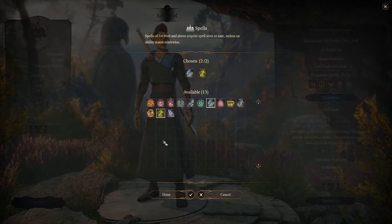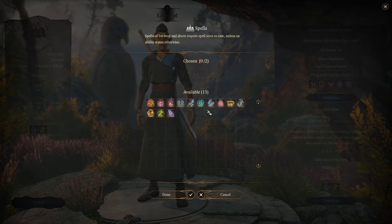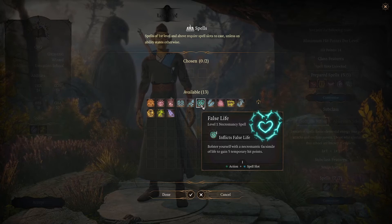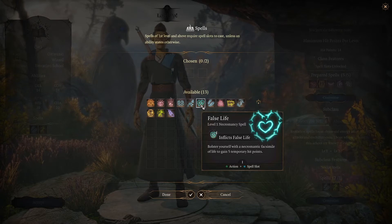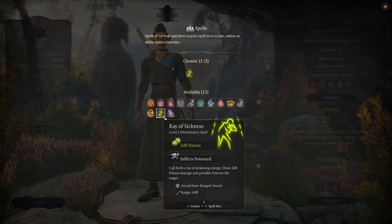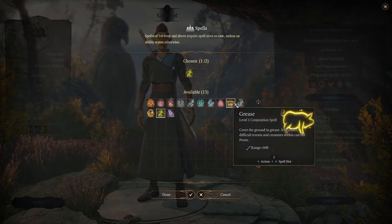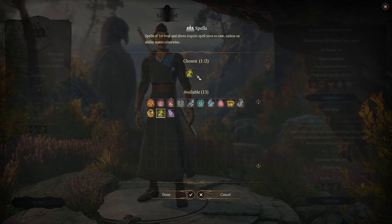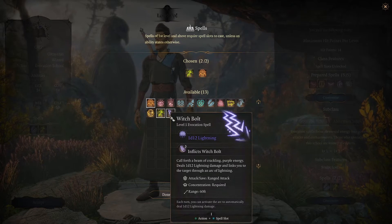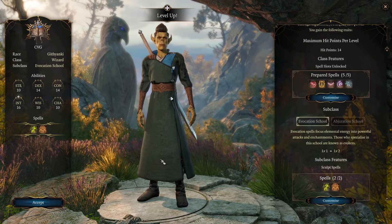The last thing we get to choose at level 2 are 2 more spells to add to our spellbook. Since I've got Githyanki I'm not going to choose Jump. False Life is decent — 5 temporary hit points — but I'll probably be using Aid instead so I don't need it. I'm going to take Ray of Sickness and maybe Feather Fall or Colour Spray. As an Evocation Wizard I could use Burning Hands — I'll take that instead of Colour Spray. If I've already got Sleep that'll do. And that's it for level 2.